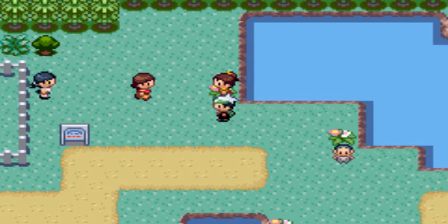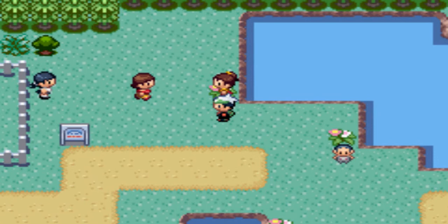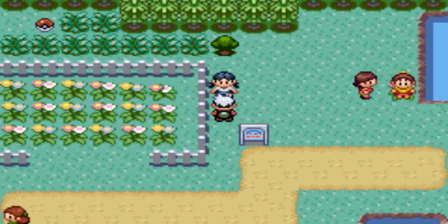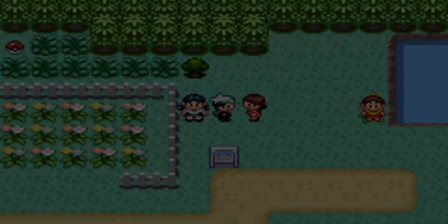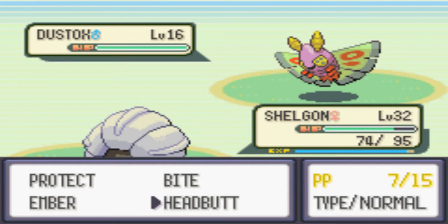Here's a double I can easily avoid. Medicham — Headbutt, dead. Relicanth — Bite, dead. Doduo — Headbutt, dead. Next up we've got another trainer. Ember's pretty weak, I forgot. Headbutt should kill it. Next up we're going to have another one of those six-Pokemon trainers.